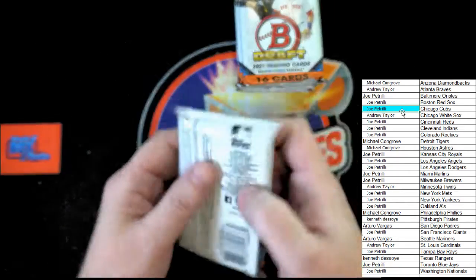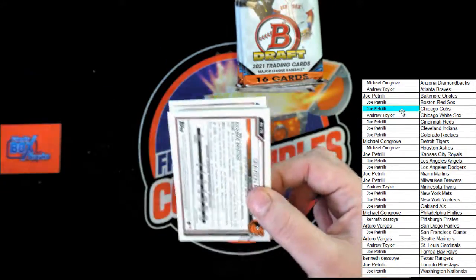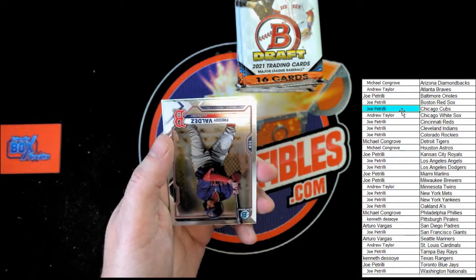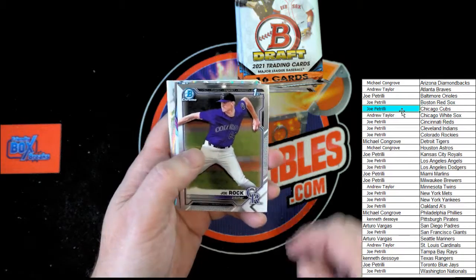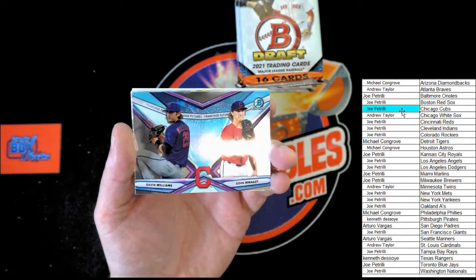Next pack. De Castro, Veen, Rodriguez, Gray, Meyer, Strand, Freddie Baldez. Joe Rock, first Bowman Chrome. Gabin, Williams, and Doug Nikese.